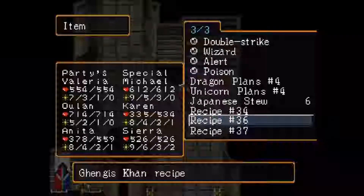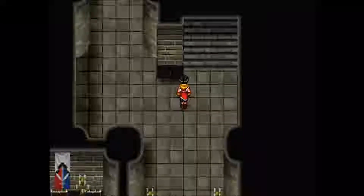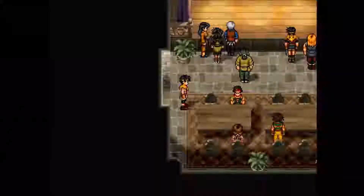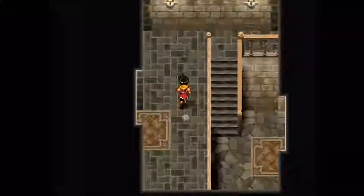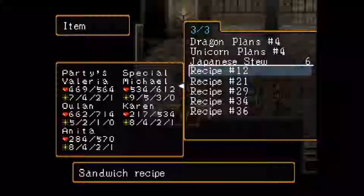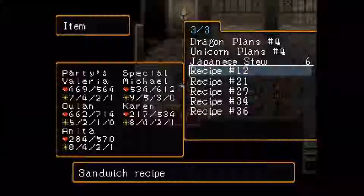I'm wondering now if we've obtained all of the droppable recipes. We are back at the castle, and it looks like I'm going to head to the kitchen. These are all the droppable recipes - I did actually get all of them. It's 12, 21, 29, 34, and 36. All of these recipes are from enemies.